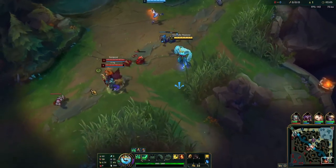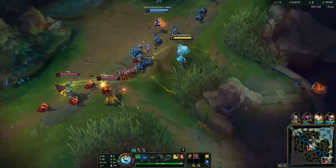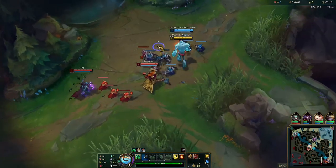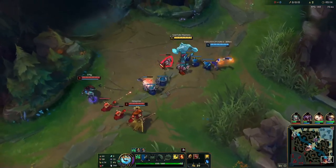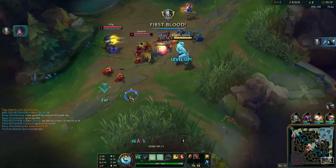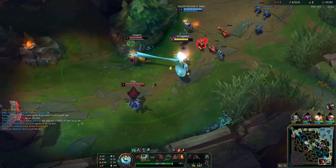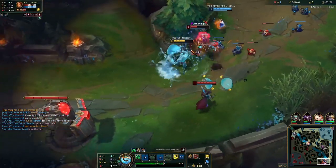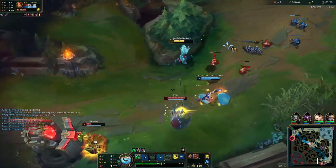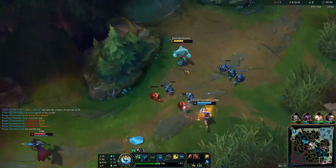Another thing worth mentioning: you actually want to start the game with a point in your Q, because you can do stuff like engage on the enemy pretty easily. As you'll go on to see throughout this game, your W isn't something you necessarily prioritize a lot. We should be able to do a lot here actually — there we go, not bad. They didn't really respect our level two right there, so we get a lot from that.